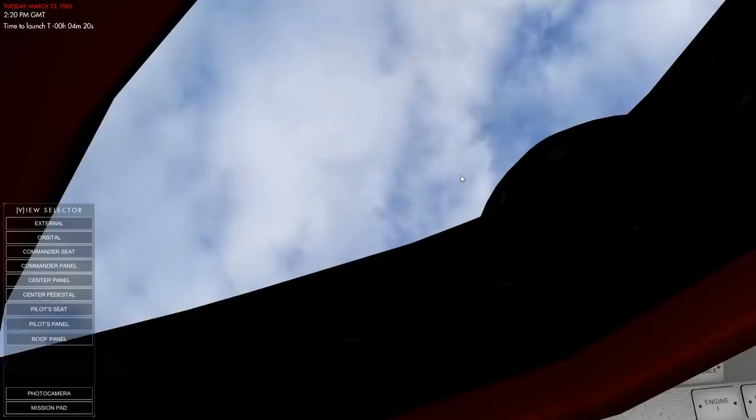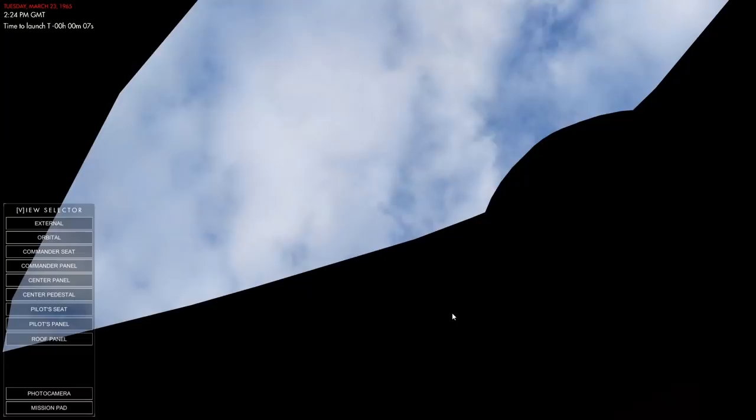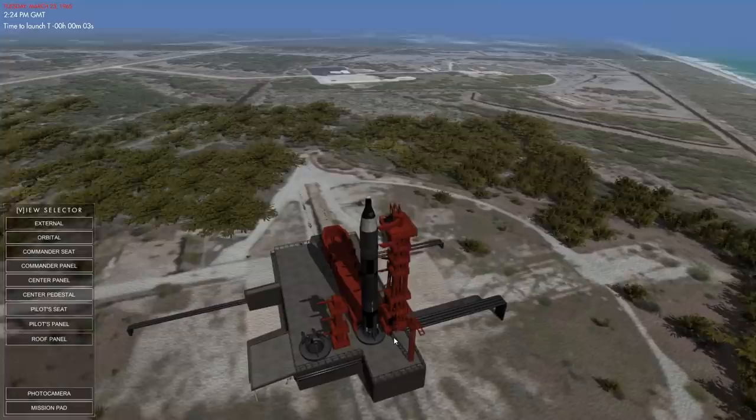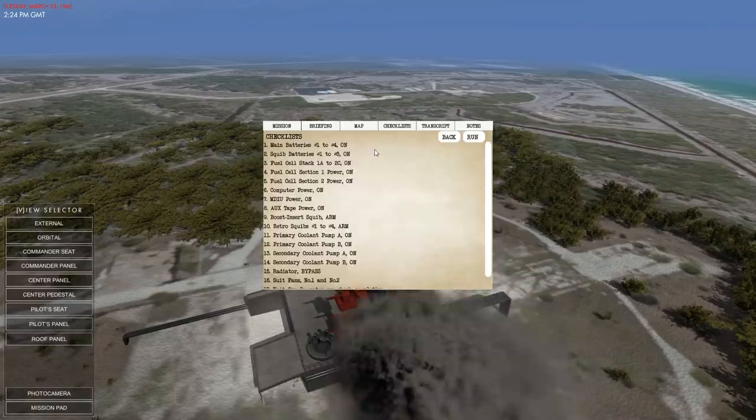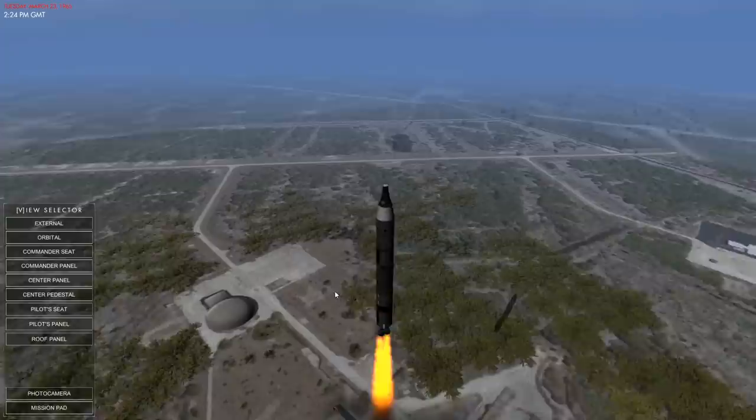Let's just skip forward to the launch. 10, 9, 8, 7, 6, 5, 4, 3, 2, 1. Ignition. We have ignition. Capsule 1 is good to go. Bolts and liftoff. Get ready for roll and pitch program. I do like the fact that I could hear the whoop sound as the engine spooled up.